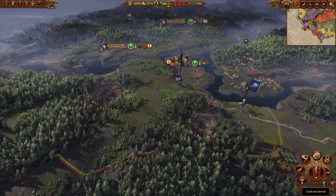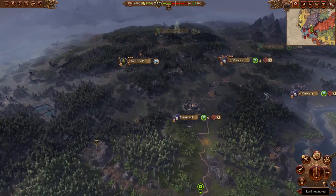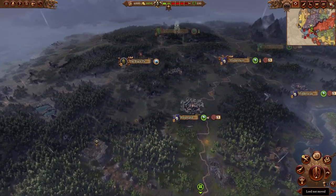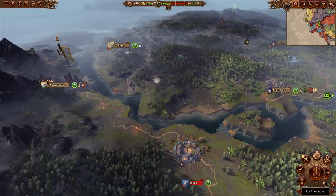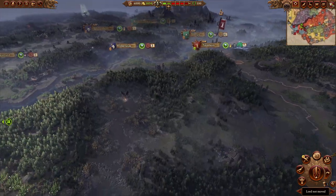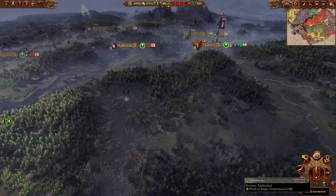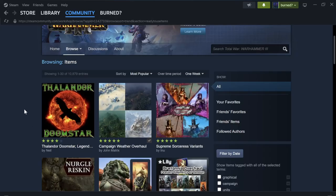Other Total War games, like Three Kingdoms for example, had an option where you could change the time of day and night, whether be real-time or on its own pace. Here, there's really not much the main game offers you to customize how it looks, but luckily there's an entire modding community that is ready for anything. To make your campaign map look incredible, there are three main mods I'm going to focus on.